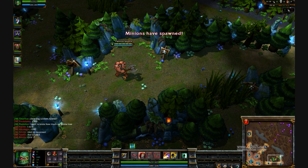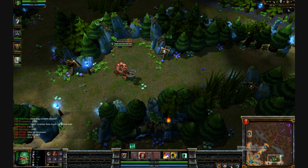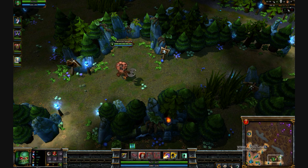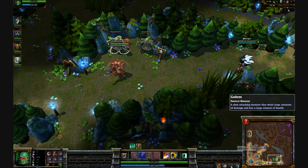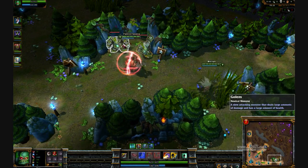A lot of people in solo queue will probably yell at you for choosing Jungle Scion, saying that'll never work, but it's actually really good, and probably almost on par with Warwick's jungle speed. It's really good for ganking too, because you have a ranged stun.